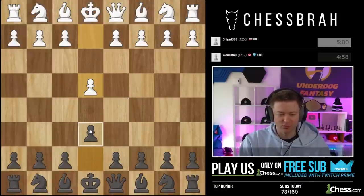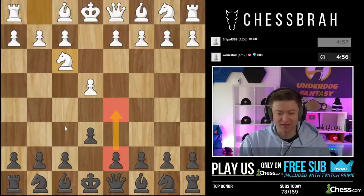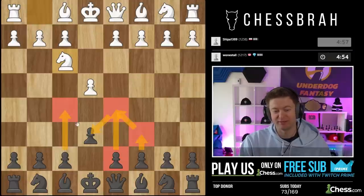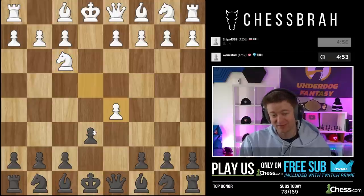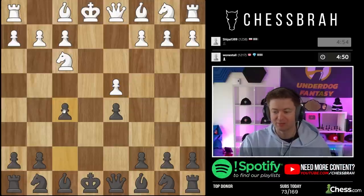The Stonewall is a tough opening to play with the black pieces against e4, because I need to play basically like that and that's a tough thing to set up. But at least I can go like this and try to get my opponent to take — he does, and then I can set it up right.